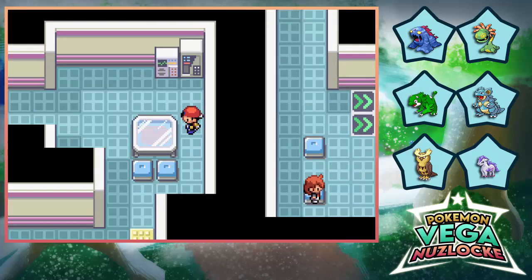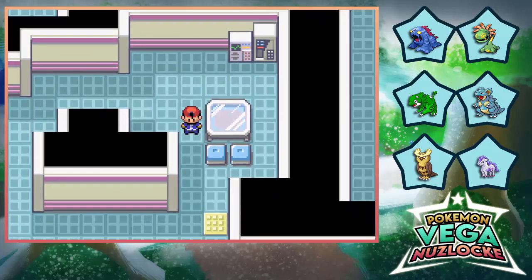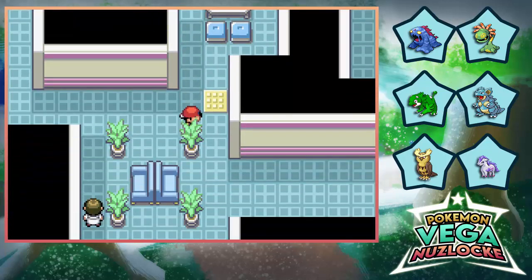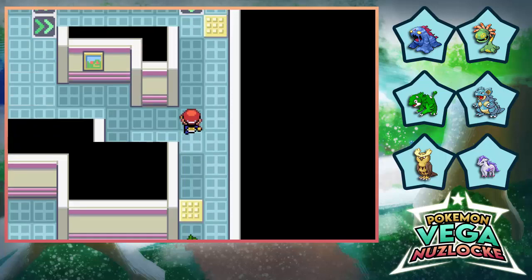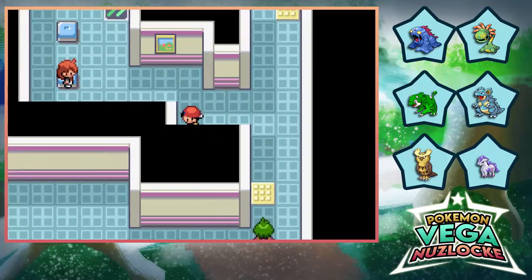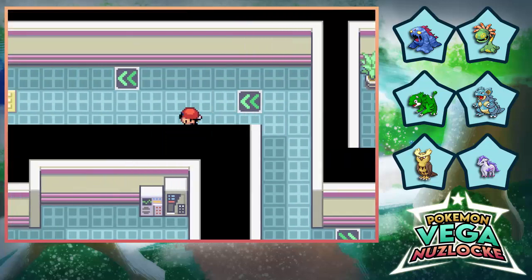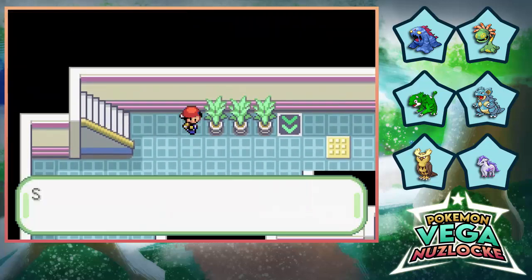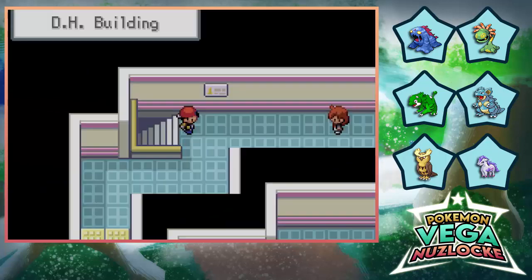I didn't check this table, actually. I guarantee you that 10-15 minutes of this episode will be me searching, and I'm sorry about that — I'll probably cut a lot of this out. There we go — nice! Green shard, okay.